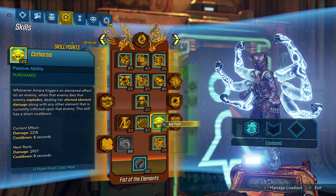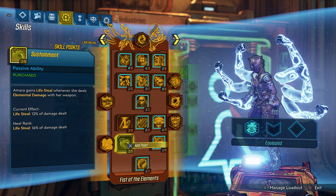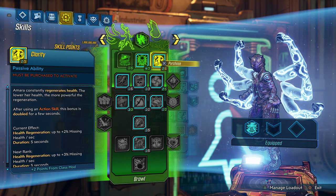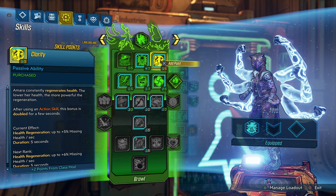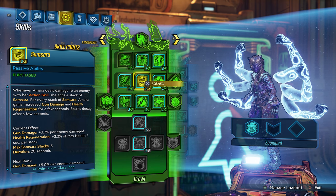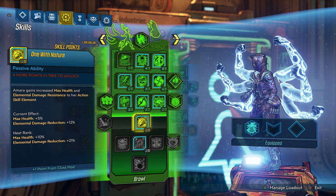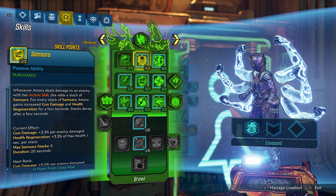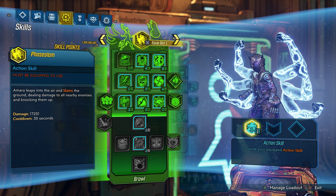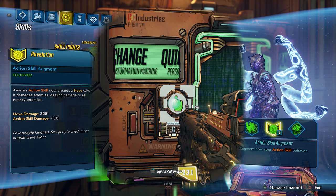You're also looking at over 90% of raw Siren powers for Amara — over 90% of her skill tree is now activating her true full potential, all in this one class mod. What I mean is that you can actually activate some of these skill points and double-dip, meaning you can go above the cap — two out of one, three out of one, four out of one. And don't forget to augment your abilities to have the most fun in this game.